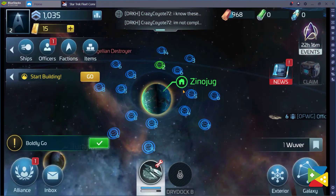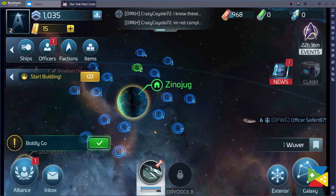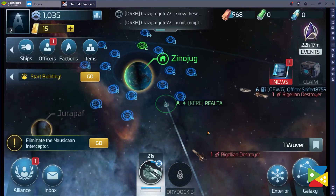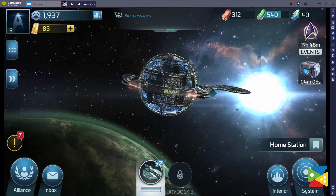When you start the game, you are placed around a random planet with other players, so you cannot choose where you start. However, if you want to move your base to a different location, you can do so, and there might be many reasons for this. If there are not too many resources around your planet, or your base is being attacked too much, it will be better to move to a new location.